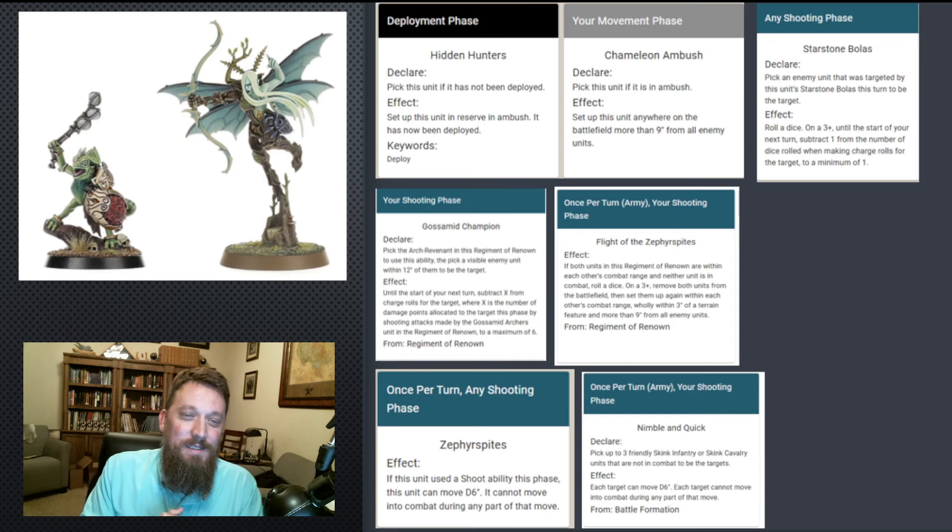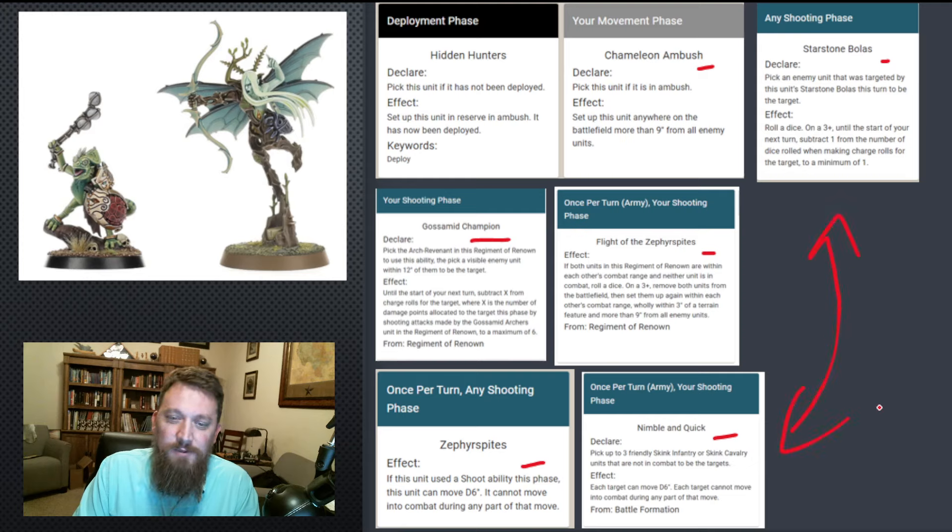Here's all the abilities we're using for this combination. In the deployment phase, we're putting our Hunters in reserve. In the movement phase, we bring them down as an ambush. We shoot the bolas to give the target minus one dice on charges. The Gossamid Archers shoot and reduce the charge even further. Then they can teleport if the roll succeeds, and they can move D6 after that. The Skinks also get their D6 move from Shadow Strike. The Hunters of Huanché can do their movement before shooting if preferred — it's not reliant on shooting, but the Gossamid move is reliant on activating their shooting.